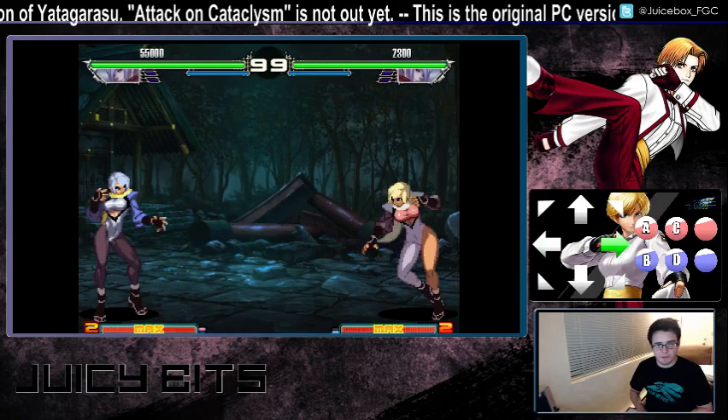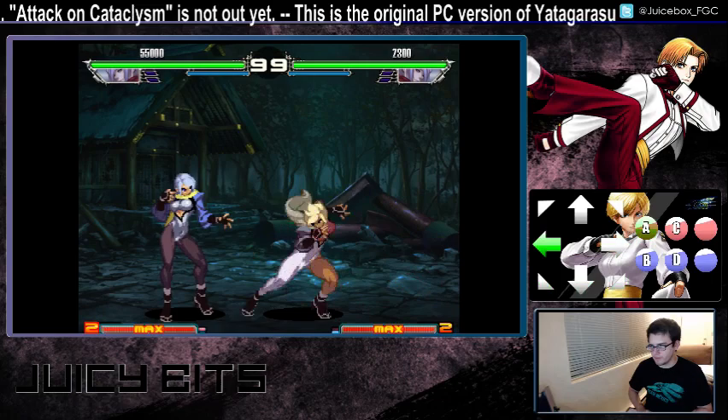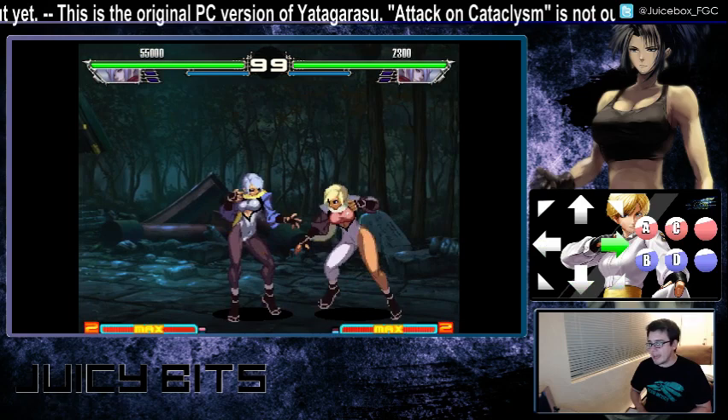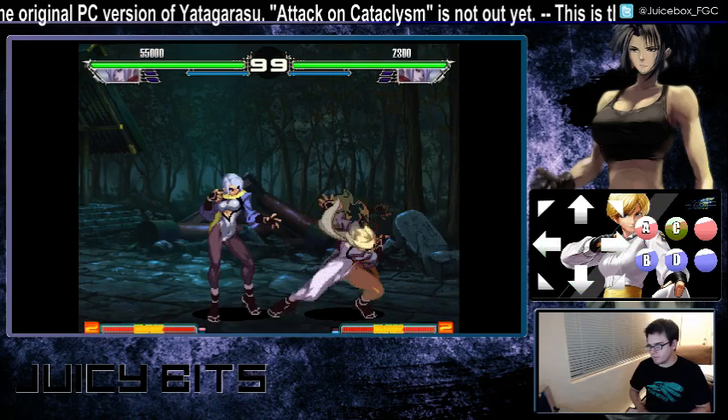Another special she has is half circle forward — from back to forward — and a punch. She sort of disappears and teleports towards you. The light punch version will not go through another character. The hard punch version goes further, about a little bit further than half the screen, and it can go through a character if they're close enough when you start.